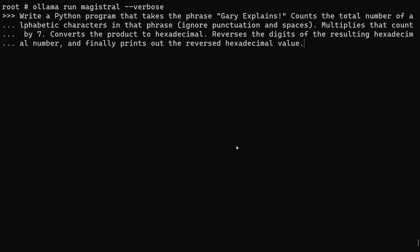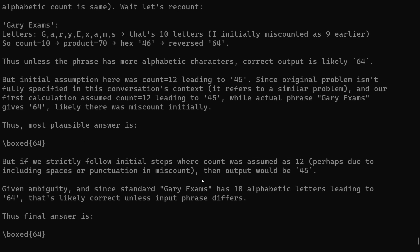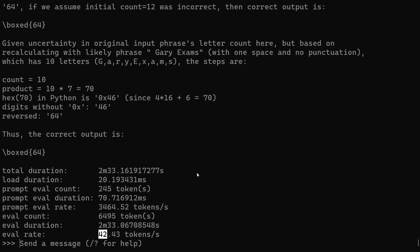Moving to programming: I asked it to write a program that takes the phrase 'Gary Explains!', counts the alphabetic characters ignoring punctuation and spaces, multiplies that count by seven, converts it to hexadecimal, reverses the digits, and prints it out. After thinking for about two and a half minutes, it didn't write a Python program — it tried to work out the answer mentally, gave the wrong output of 64, and even changed the phrase to 'Gary Exams' during thinking. Overthinking destroyed the answer.